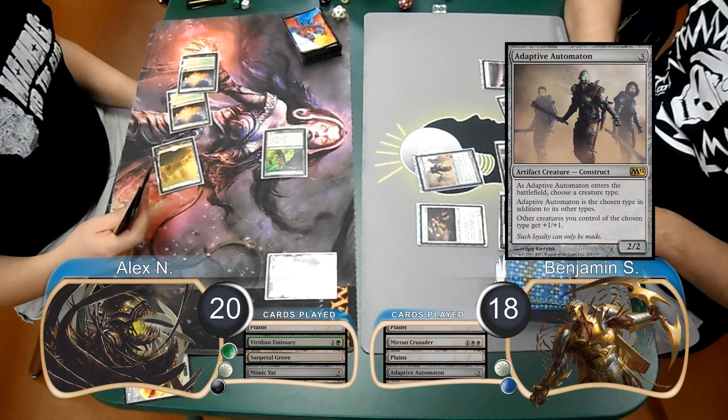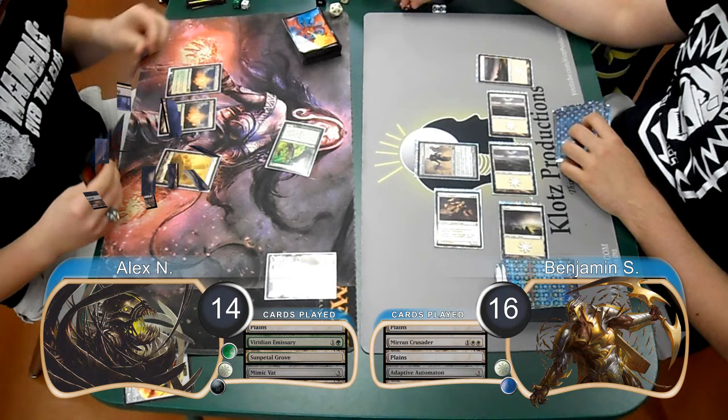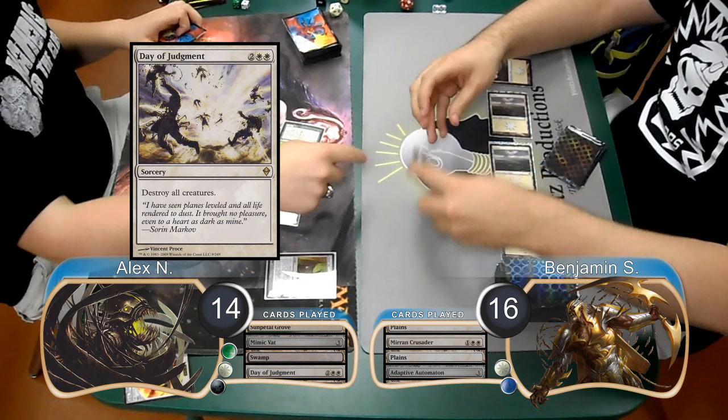Ben played an Adaptive Automaton on his turn, choosing Humans. He then attacked with his Crusader for 6, dropping Alex to 14. Alex started his next turn by attacking with his Emissary again, which Ben took, going down to 16. Then post-combat, he put a Swamp into play, and cast a Day of Judgment to kill all of the creatures.